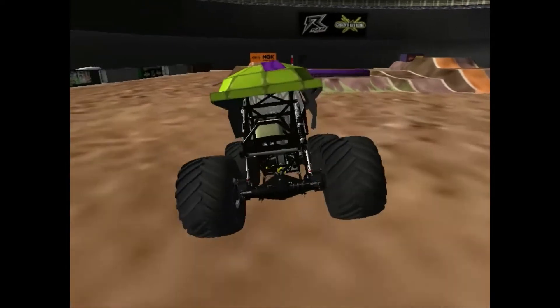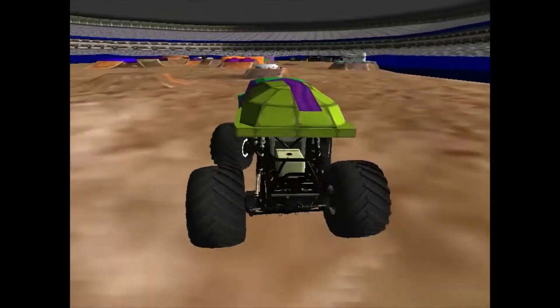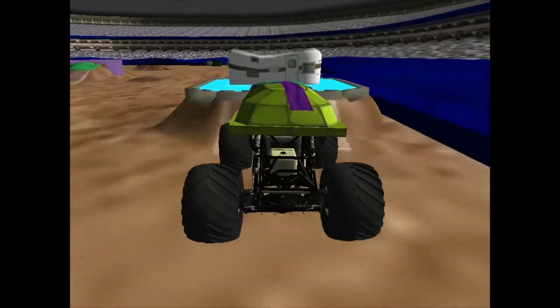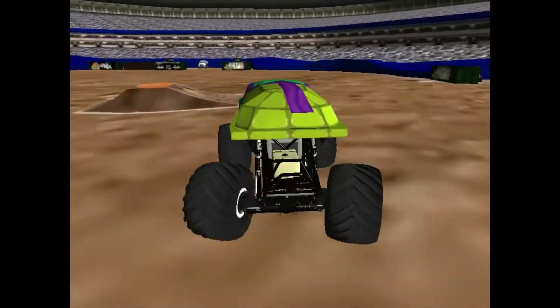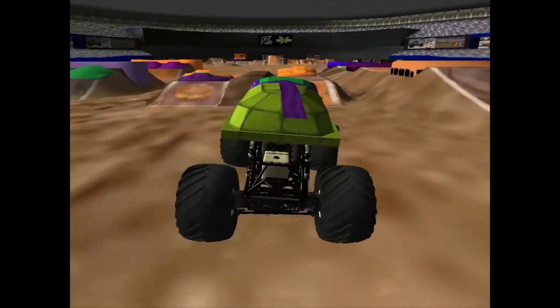We start off on the racing lane, heading straight for the ambulance, getting a nice sky wheelie off of that jump. He's getting some big air off the first hit. Now he's going to head for the fountain, getting another huge sky wheelie. The turtle on a roll with only the first two hits.